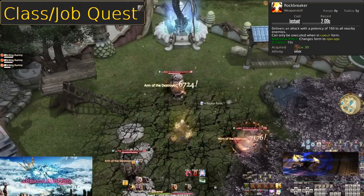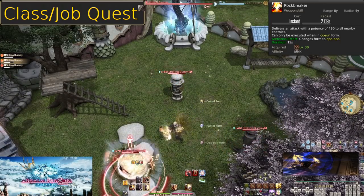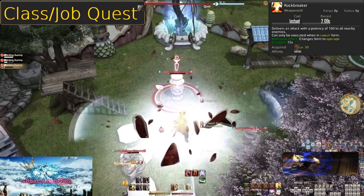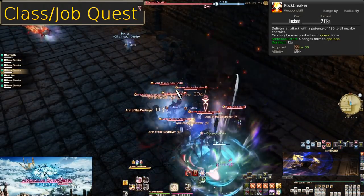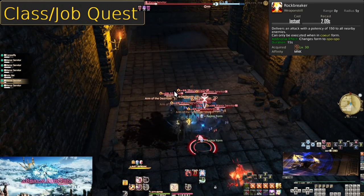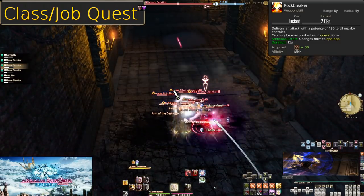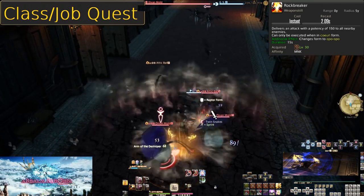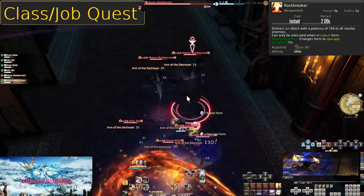Level 30: Rock Breaker — our third Curl Form skill and second AoE. 150 potency to all enemies within a 5-yalm radius, granting Opo-Opo Form. This is weaker than Demolish on up to four enemies, being barely stronger at 600 potency versus 590 from Demolish. The benefit is that this is all instant damage, where Demolish needs at least 18 seconds for the full damage. So if an enemy will die fast, this is better than Demolish; if the enemy is going to die slow, you may consider putting up Demolish on them.